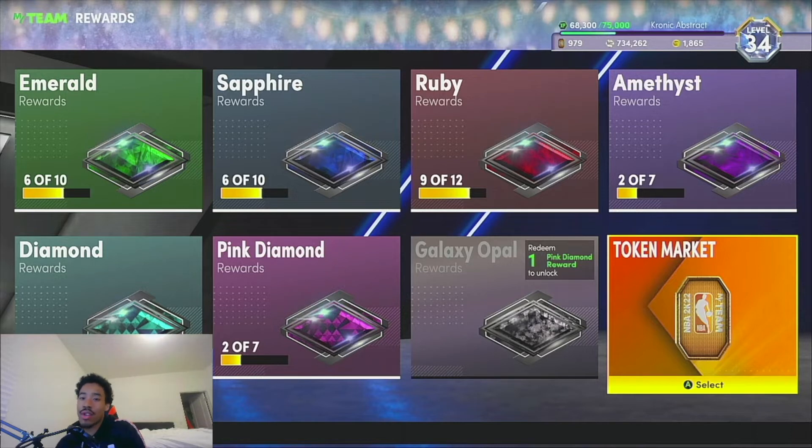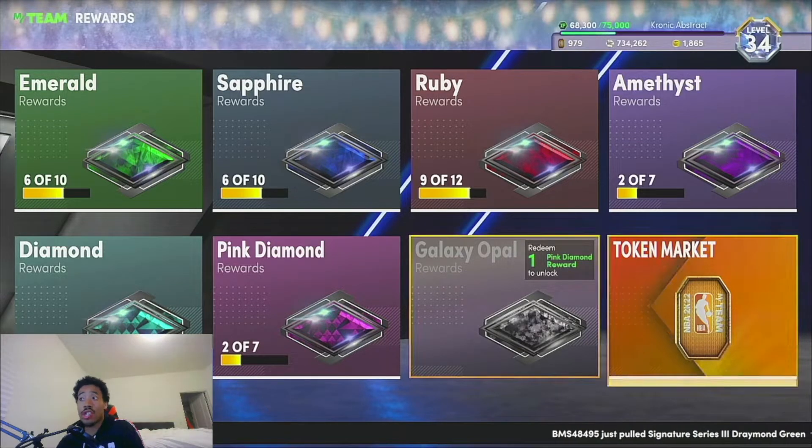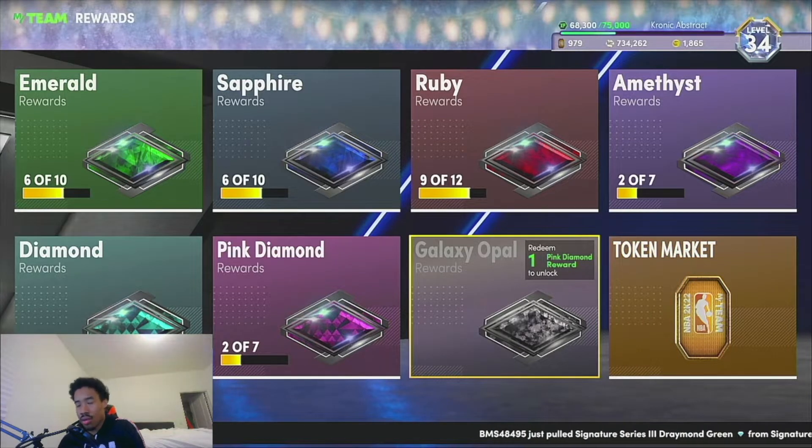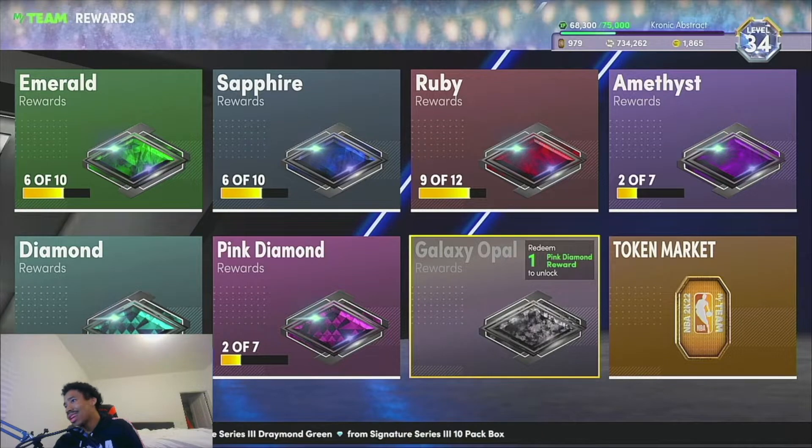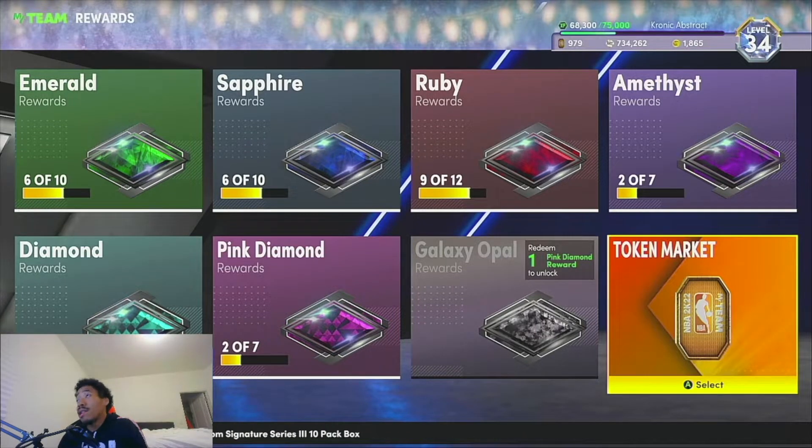As you guys can see, I have 979 tokens right now, so I'm in a pretty good position to turn a lot of my tokens into MT. I'm not going to do all of them because I am saving up my tokens for the next galaxy opal that's probably going to come out next season. Galaxy opal token player will probably come out next season — I will definitely be getting that, but don't want to spend too much on it.